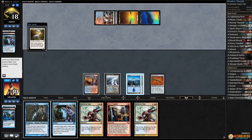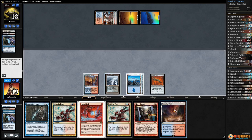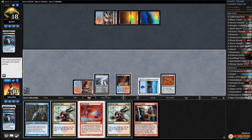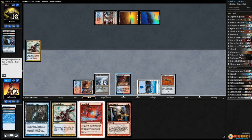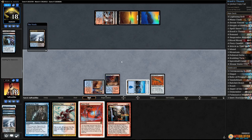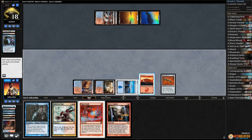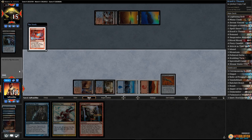Opponent taps out — let's Remand Felidar Guardian. We get a Scalding Tarn. Come on luck, we can't go whiffing again. Stitch in Time — tails never fails! We chose tails, we win the flip. Get an extra turn. Crack our lands: Polluted Delta, get a Steam Vents tapped; crack Scalding Tarn, get a Mountain. And let's Mana Clash.